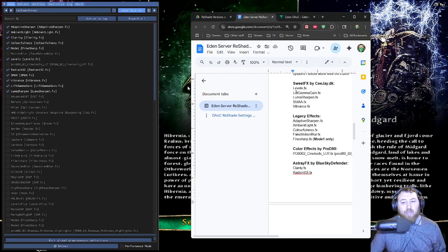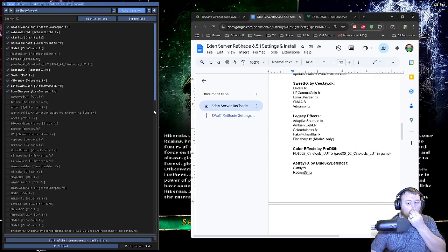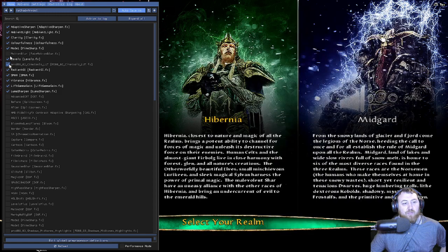Go back through and click on: Levels, Lift Gamma Gain, SMA, Vibrance, Adaptive Sharpen, Colorfulness, Ambient Light, Fake Motion Blur, Find Sharp. In the game it's going to be prod80_02_CineTools_LUT — this one here. And Clarity and Radiant GI. Once you have all these turned on, you should see things in the background change colors and so on.